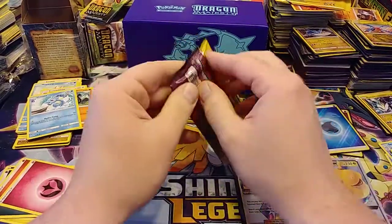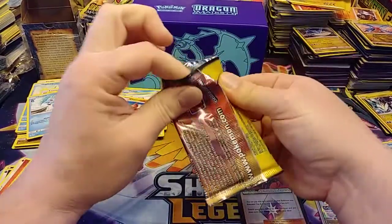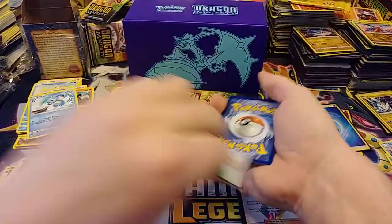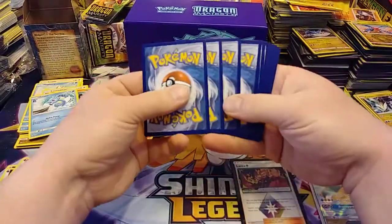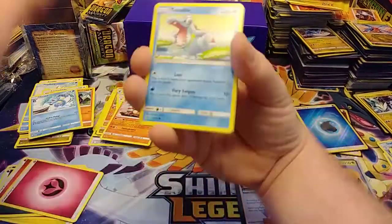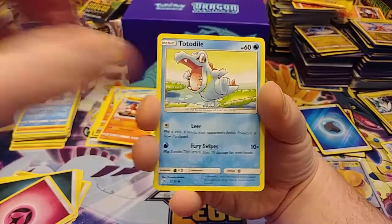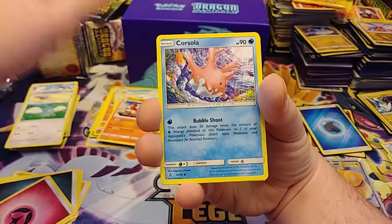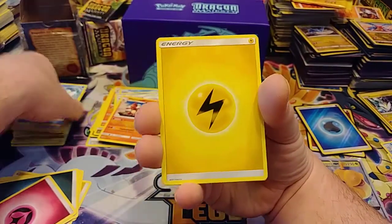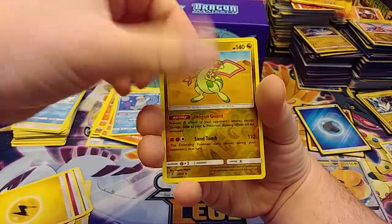We're down to the last three packs, guys. I know there's still plenty of time to make this an average box. LSU's up 10 to nothing — not cool. How can you lose to Florida and then... yeah, we're still early. Electric Switch, Raft, Heatmor, Quagsire, reverse Flareon.